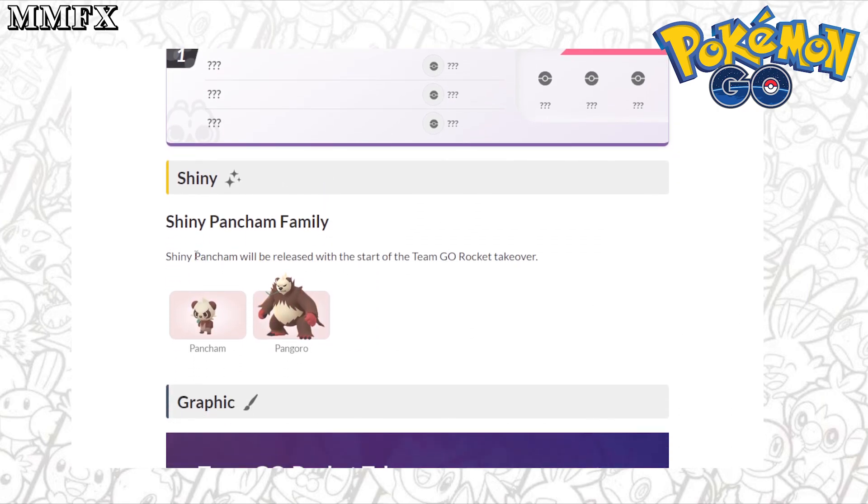Shadow Pancham will be released at the start of the Team Go Rocket Takeover event. I'm not actually that fond of it, to be honest — I don't really know how meta they are — but it's nice to have a new shiny available during an event.